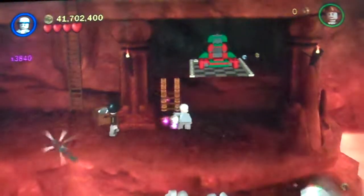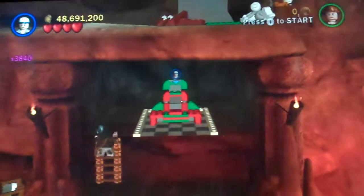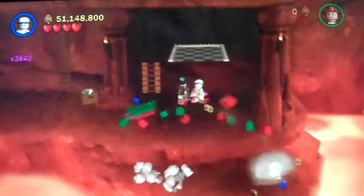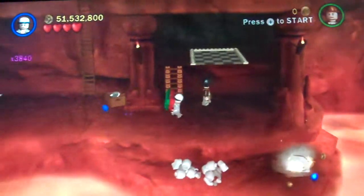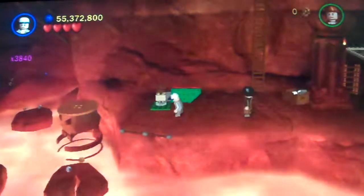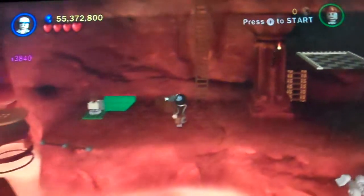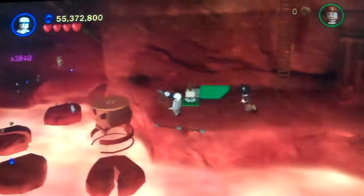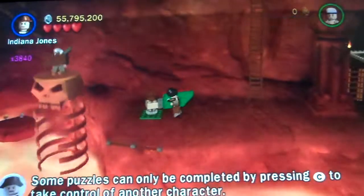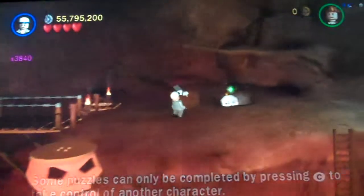So let's build a ladder. Nice turban, Indy. I never got to wear a turban in Temple of Doom — that would've been so awesome. Now that we have this, we can just take it over to that. I'm gonna pick this up, and now — when I first tried this, this annoyed the piss out of me. We're gonna wanna do this, and then you're gonna wanna do that. And thus, Short Round can do that.